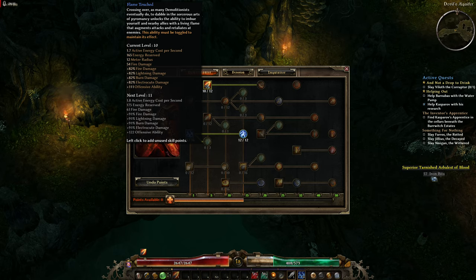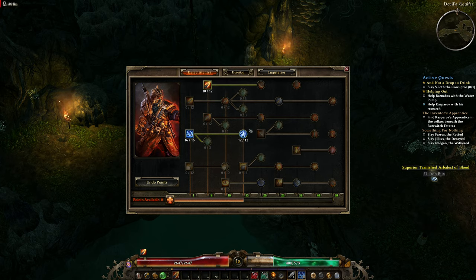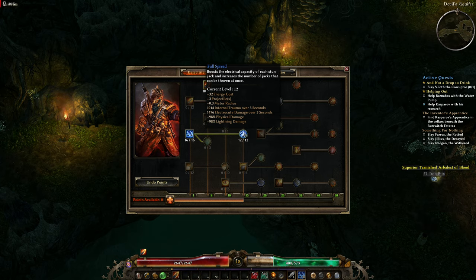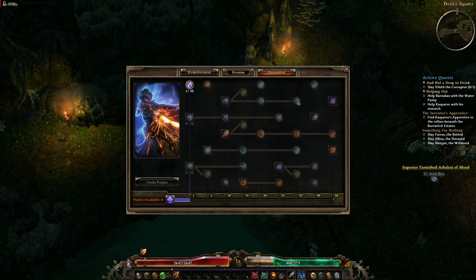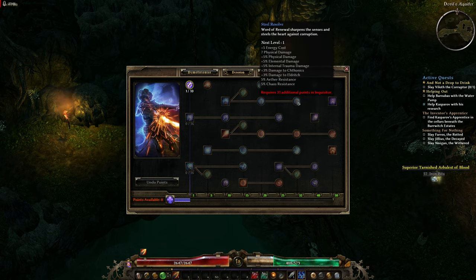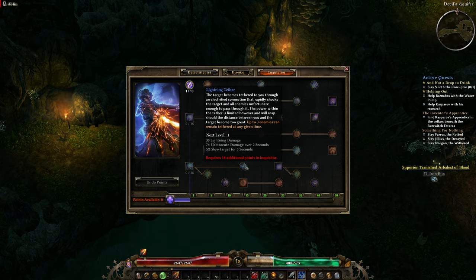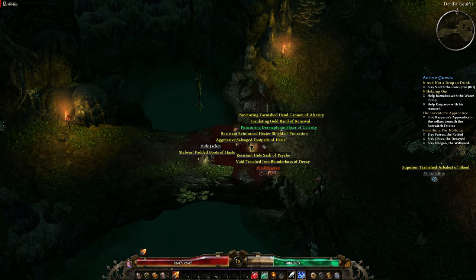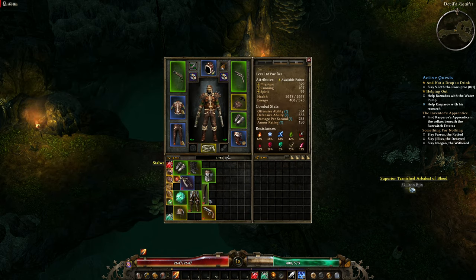We're going to increase Flame Touched more — we're increasing Flame Touched, by the way, for the elemental damage. Whether or not you go into Temper is entirely up to you. The main benefit of Temper is that all of the sub damage you're doing — for full spread it's the physical and internal trauma, for storm spread it's the pierce, for Bursting Round it's the physical. Whether or not you use Storm Box is another question. I tend to go into Storm Box because if there's a hero surrounded by enemies, I storm box the hero and he's killing all the enemies around him.